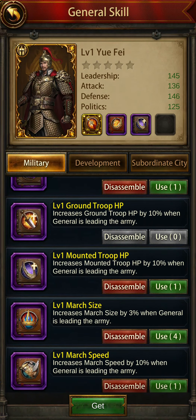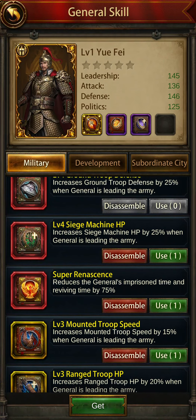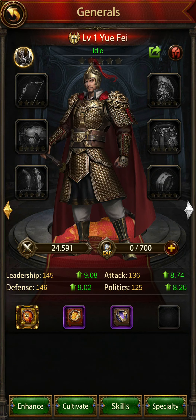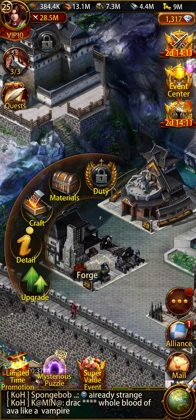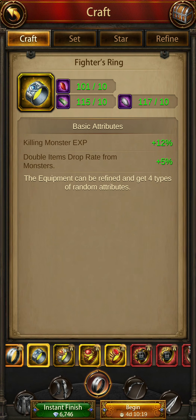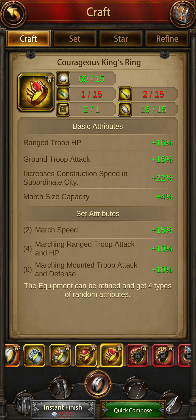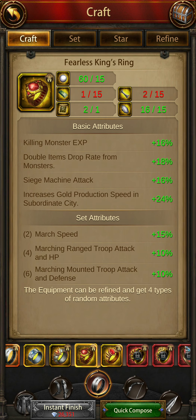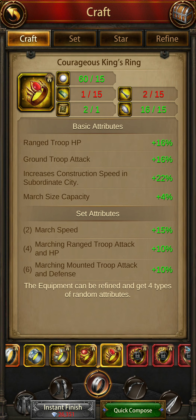Now for the gears for Yu Fei, let's go to the forge. You can craft what you want — for example, the courageous ring, since it has the ground troop attack buff. I suggest going for the courageous ring, especially if you are using king's gear.